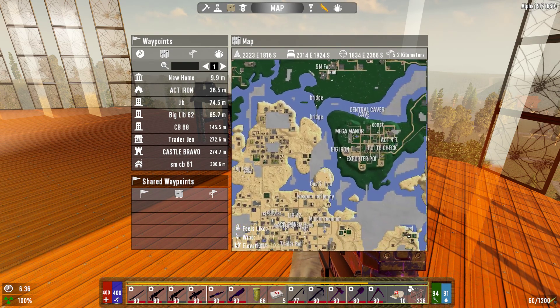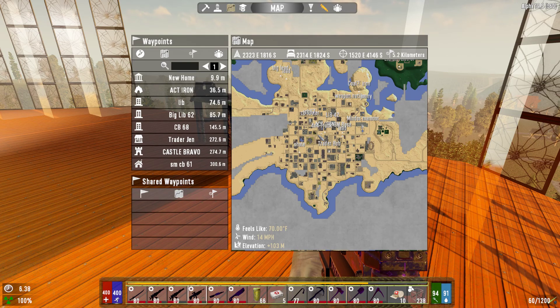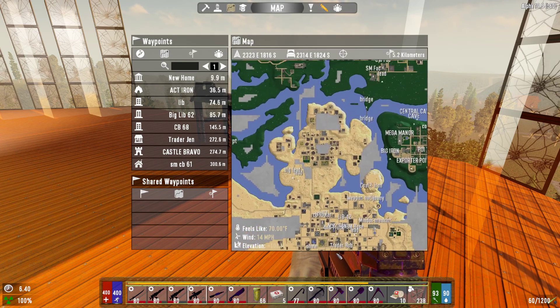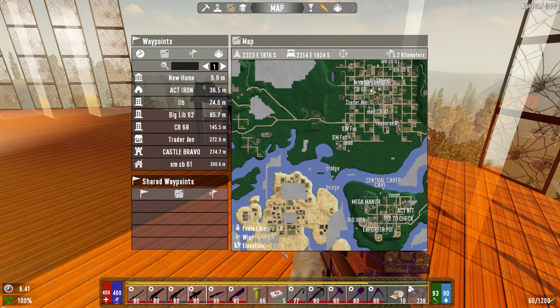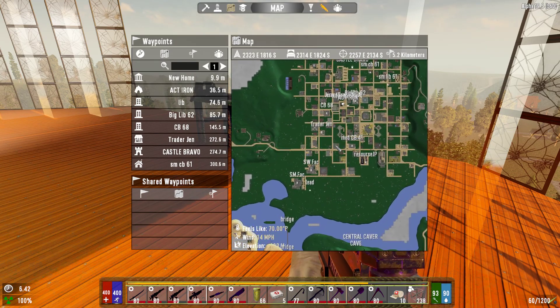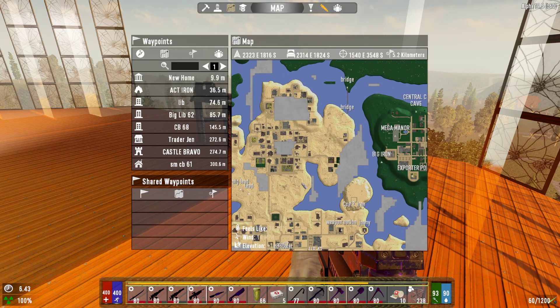The map is challenging — starting in the desert in Darkness Falls is just insane. You've got food issues, water situation, so many things going against you: the zombies everywhere, and then having to move base. I probably should have decided to move earlier, but we didn't know about Trader Gen earlier. That set us back a couple of days.